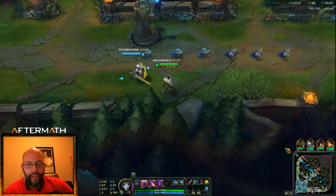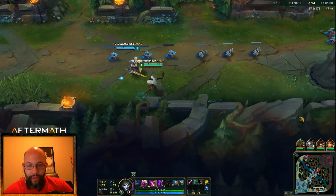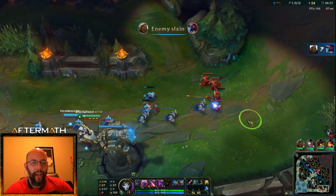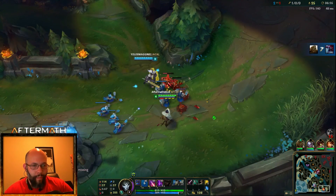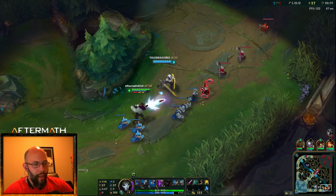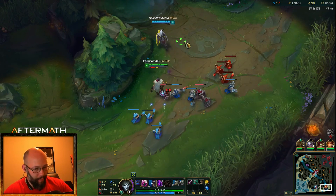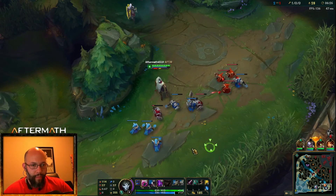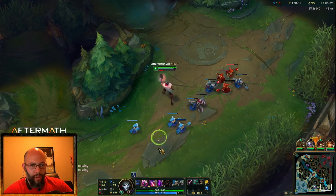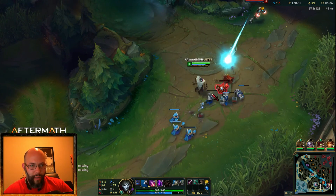The Alawie is putting the hurt on that Cho'Gath, just like I knew she would — there she goes, another kill, I like it. Let's get all this farm. I'm going to do my best not to use my abilities to farm because I want to save mana. Taking another point in Q for the damage.